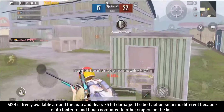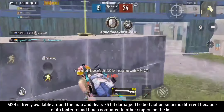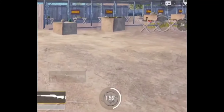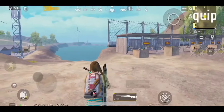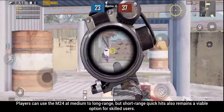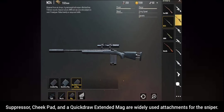M24 is freely available around the map and deals 75 hit damage. The bolt-action sniper is different because of its faster reload times compared to other snipers on the list. The only downside to the M24 is its higher full magazine reload time. Players can use the M24 at medium to long range, but short-range quick hits also remain a viable option for skilled users. Suppressor, cheek pad, and a quick-draw extended mag are widely used attachments for the M24.